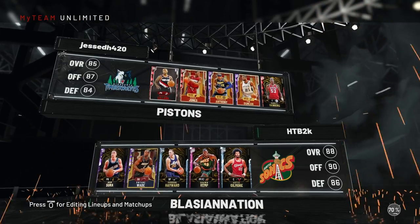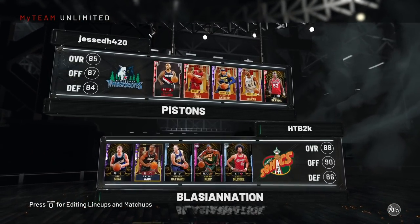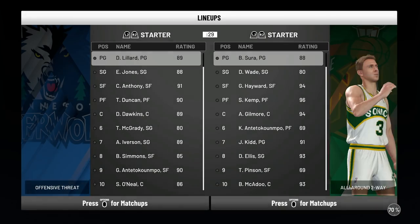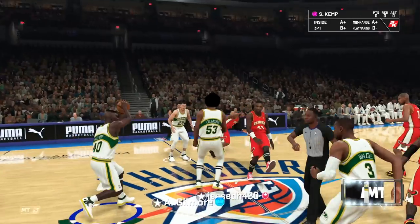He's got Lillard, Eddie Jones, Melo, Tim Duncan at the four — which is going to be a good matchup — and Daryl Dawkins at center. Alright, Sean Kemp, let's see what you got. Here we go, jump ball.